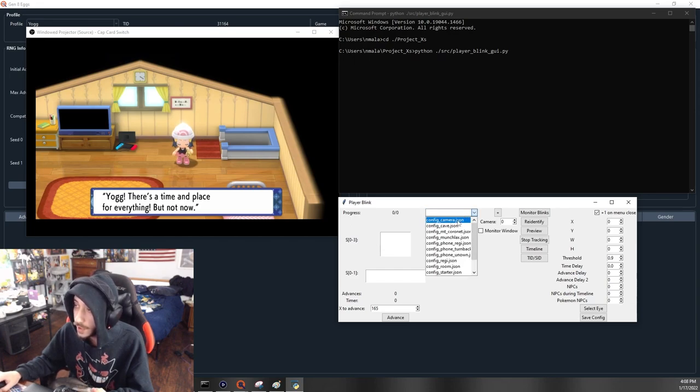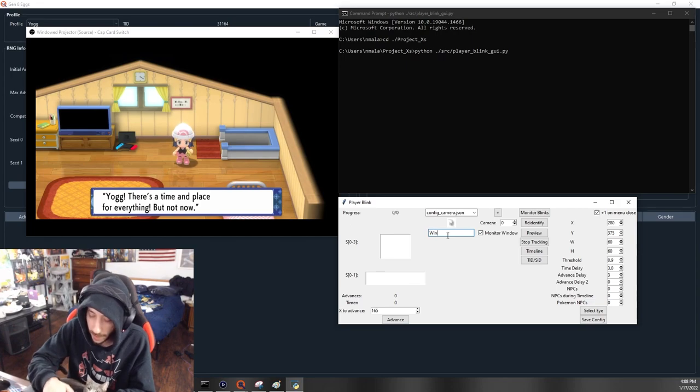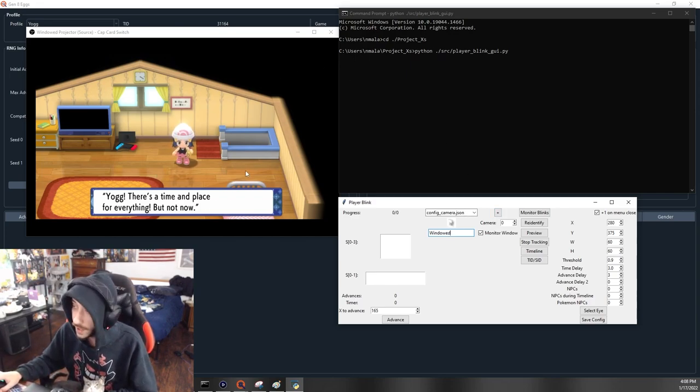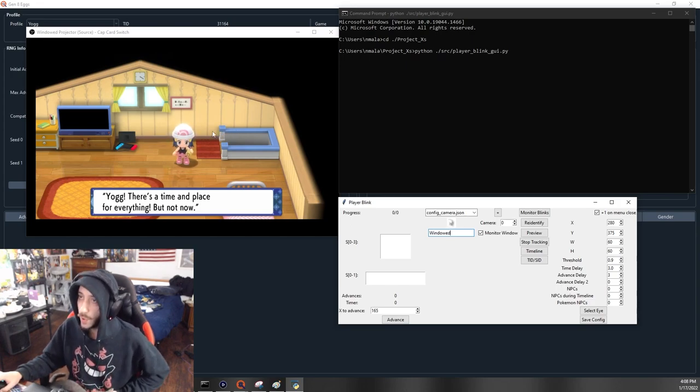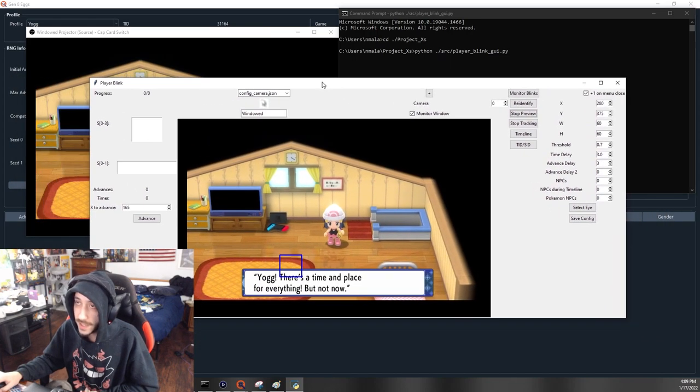Hit the Toggle, go to 'configure config camera JSON.' Check the monitor window and type 'Windowed' with a capital W in that box so the program properly searches for your OBS windowed source. For the threshold, I have success at 0.7 — that's how I hit seven shinies in a row. It varies between roughly 0.6 and 0.9 depending on your source. Leave everything else as-is, then hit Preview.